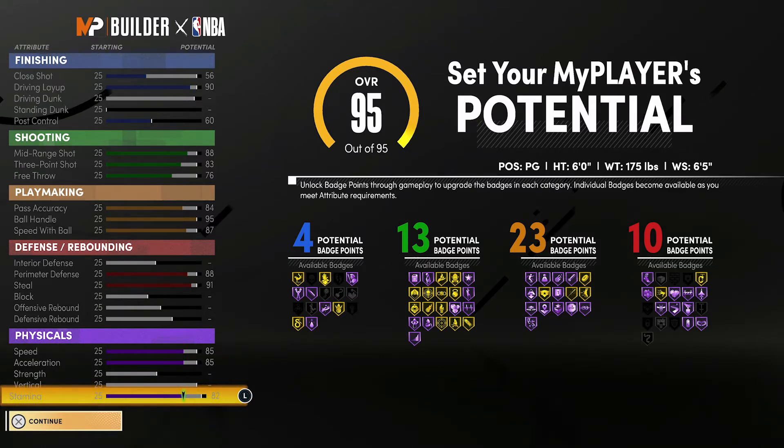At 99 overall, you're going to have a 60 close shot, a 94 driving layup, and a 64 post control. For shooting stats: a 92 mid-range shot, an 87 three-point shot, and an 80 free throw. For playmaking: an 88 pass accuracy, a 99 ball handle, and a 91 speed with ball. For defense and rebounding: a 92 perimeter defense and a 95 steal. With the Gym Rat badge, your physicals will be 93 speed, 93 acceleration, and 90 stamina.